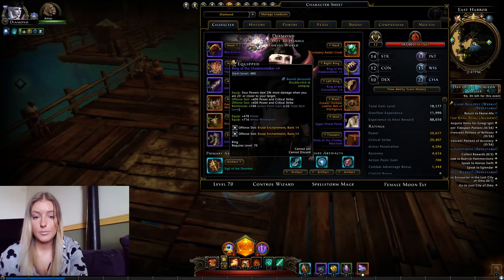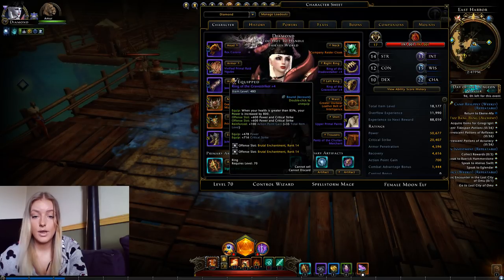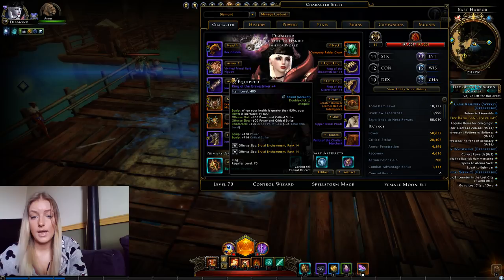For the rings I'm using one ring from the Omu weekly for 2% more damage and another ring from maps for 800 power.